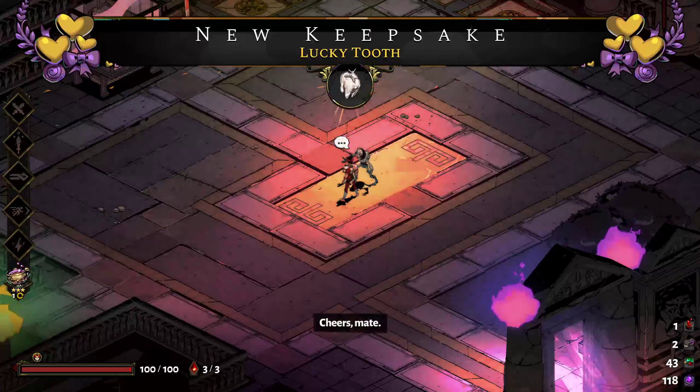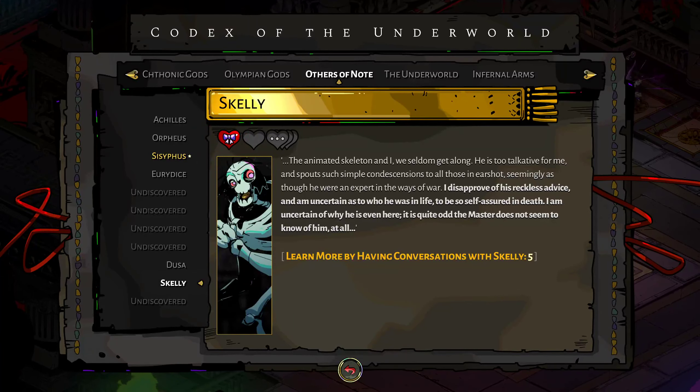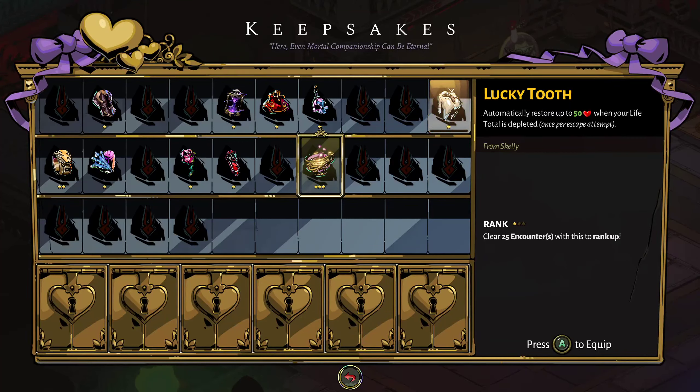Lucky Tooth automatically restores up to 50 health when your life total is depleted - it's actually really good. The codex updates with a new entry noting the NPC's reckless advice. I'll save the Lucky Tooth for now though; I want to start with the Dionysus keepsake and you guys will see why. Alright, let's start this run.